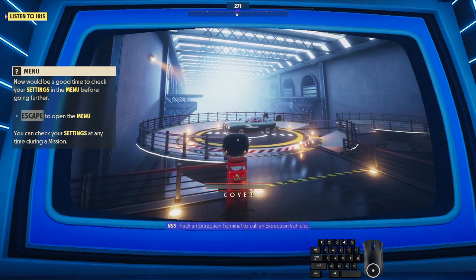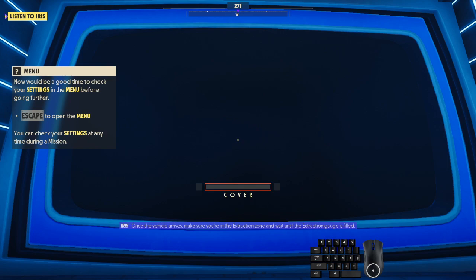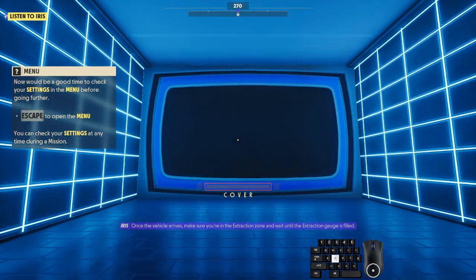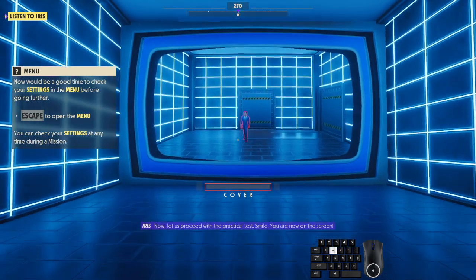You will then need to extract — this is the extraction phase. Hack an extraction terminal to call an extraction vehicle. Once the vehicle arrives, make sure you are in the extraction zone and wait until the extraction gauge is filled. Now, let us proceed with the practical test.